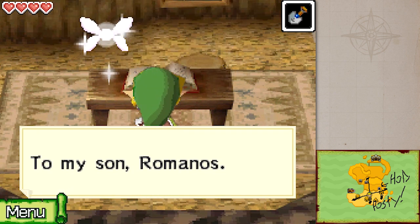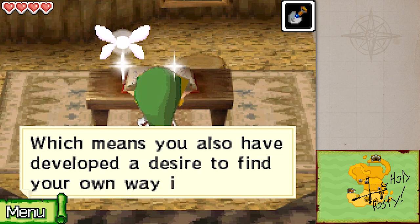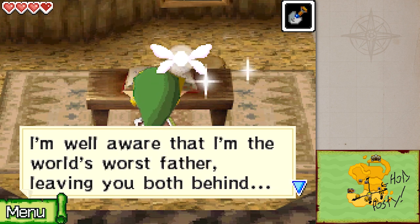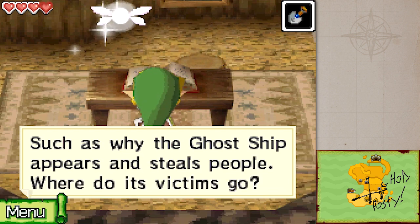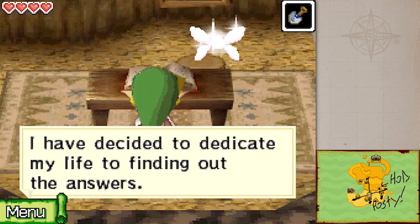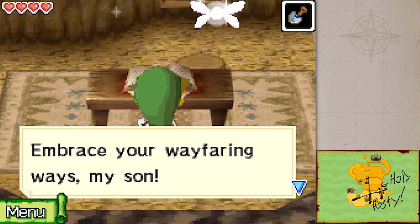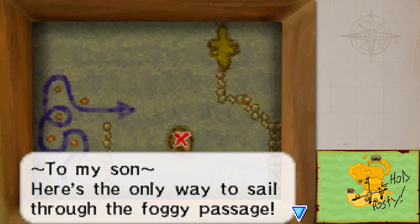To my son Romano - you sure left this in a really discoverable location. The letter reads: if you're reading these words, you have found my true hideaway, which means you also developed the desire to find your own way in life. Know that I am truly sorry for putting you and your mother through so much. I'm well aware that I'm the world's worst father. There's so much about the world I don't understand, such as why the ghost ship appears and steals people. I've decided to dedicate my life to finding answers. Please take care of your mother, and embrace your wayfaring ways, my son.